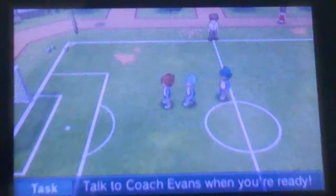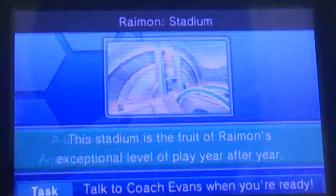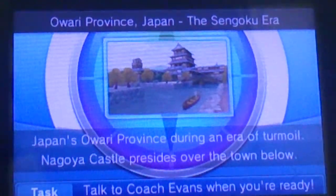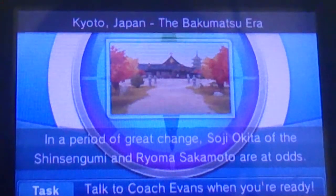Now second, you need to scout Octaka. Let's go and check him out. Octaka is a really easy guy to get. He is in Kyoto, Japan — the Bakamatsu era, whatever you call it.